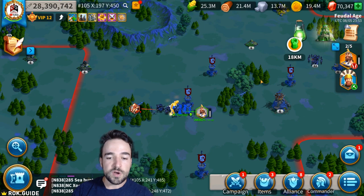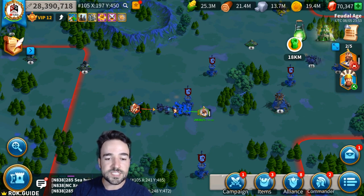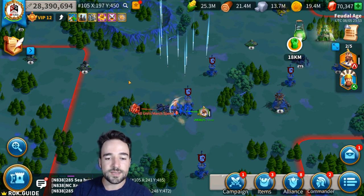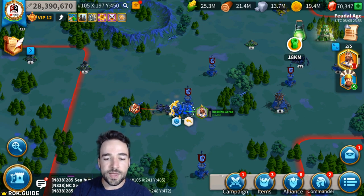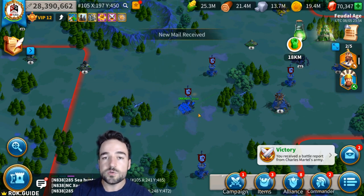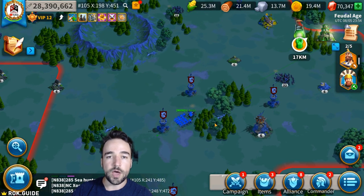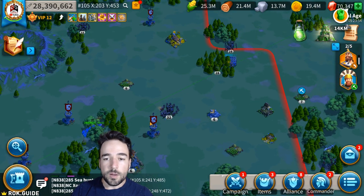I recommend finding the best commanders for you to do this. Sunsu will work but you'll have to make sure your army is facing toward the barbarian. With Waisangi at expertise it's so easy — they're all around you and you don't have to do anything. Waisangi does incredible damage. I'm an infantry main so I'm using infantry, which is tankier, but you don't have to use only infantry depending on your tech and which commanders are specialized for this.